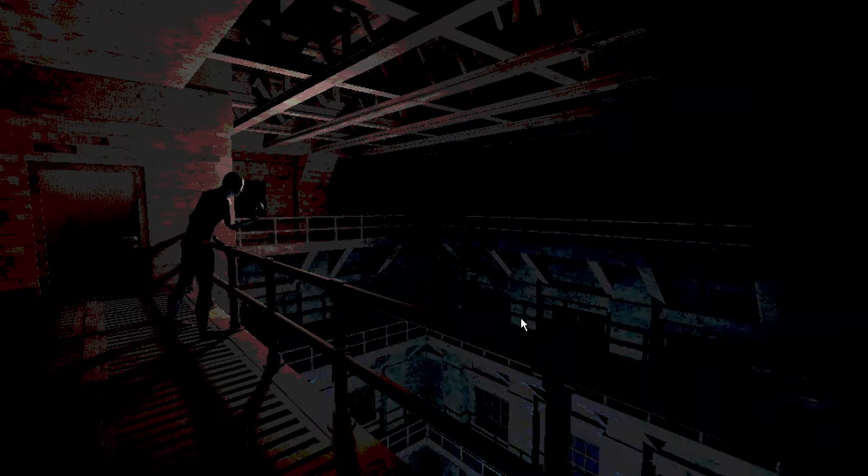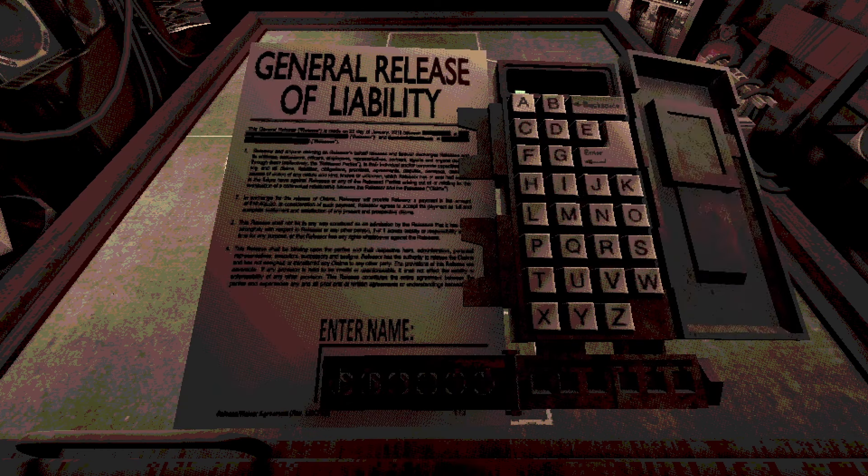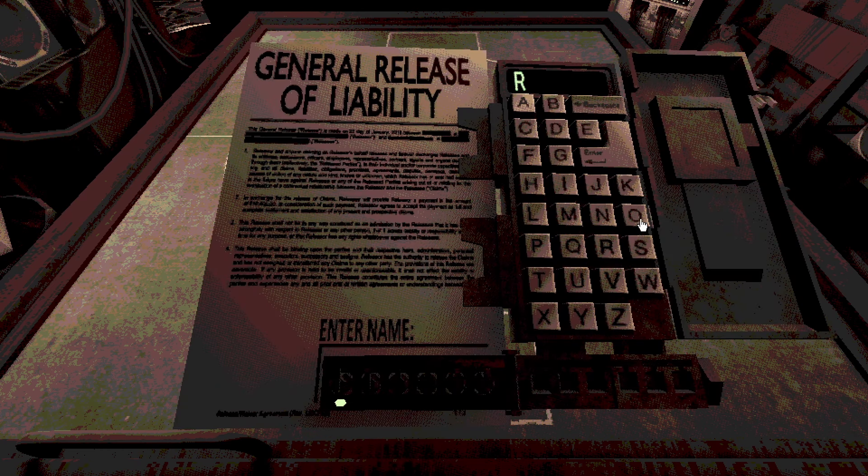I'm mostly going to skip through this first part of the game because there are no new items or new features in this first part. It's only when you get the double or nothing. So I'll show all the cool moments off maybe, but I'll mostly skip forward to the double or nothing. But first let's type in a name. I think in memory of Ronnie Pickering, a British icon. I know exactly what we have to do boys for Ronnie Pickering.